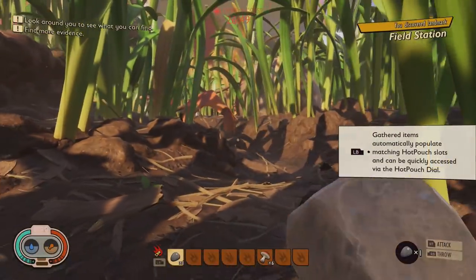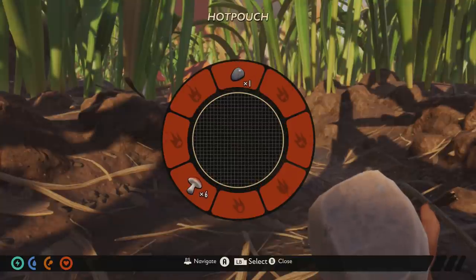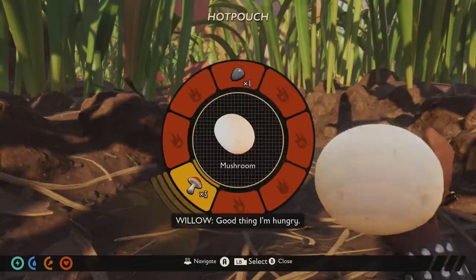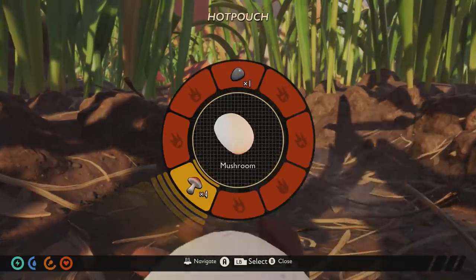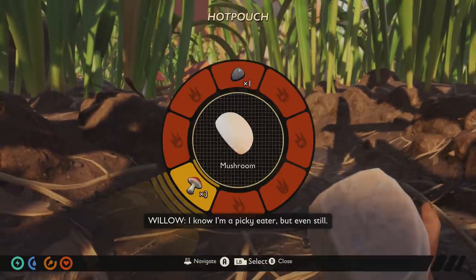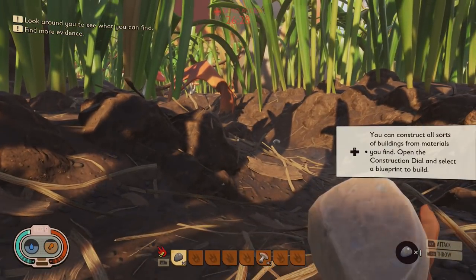When eating mushrooms, try not to wolf them down all in one go. Whether it's a bug or not, if you eat them too quickly it doesn't actually fill your food bar up completely. You're better off eating one, waiting for the food bar to go up a little bit, then eating the rest. Of course, whenever you can, make sure you cook your food and make some of the recipes as this gives you much better buffs.